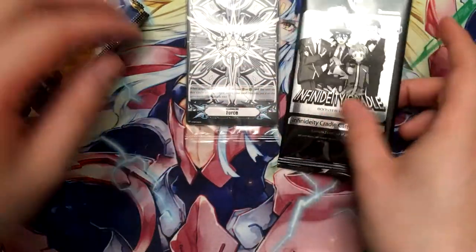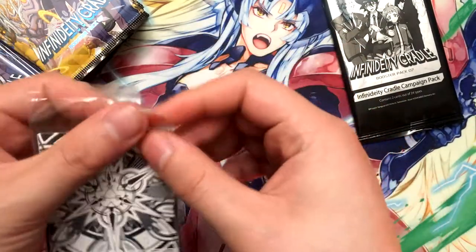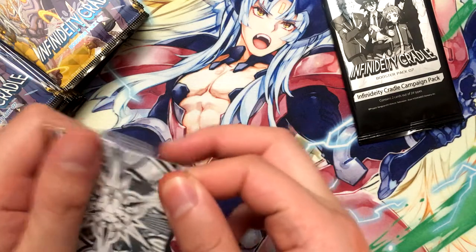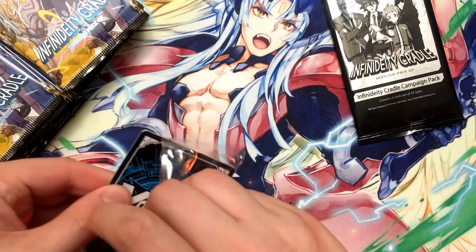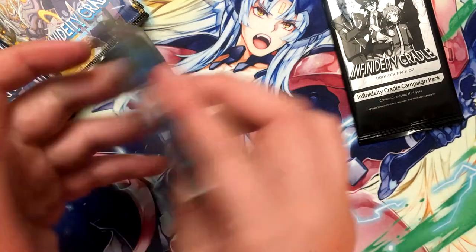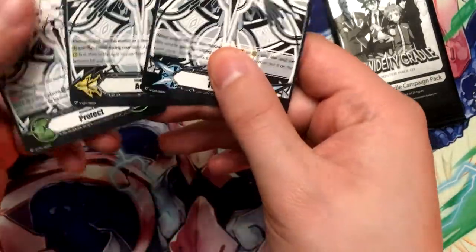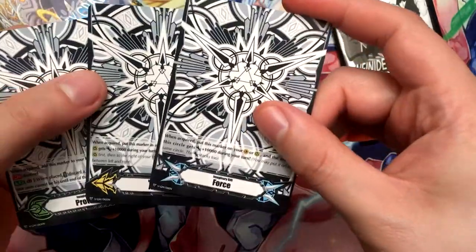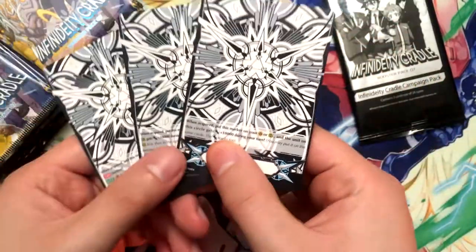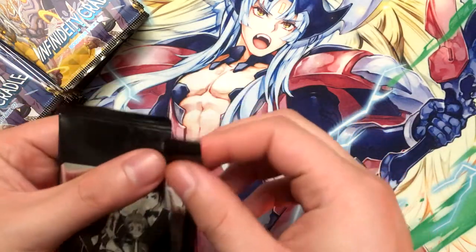Let's open the campaign pack — actually, let's open up the gifts and show those off first. These are the imaginary gift packs, one box or set of packs, so they have better art. Pretty much all the same — Force, Excel, and Protect ones — but with a better art style. And in our campaign pack we get two cards out of it.